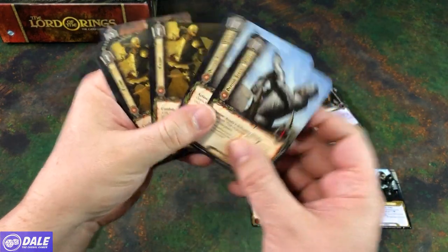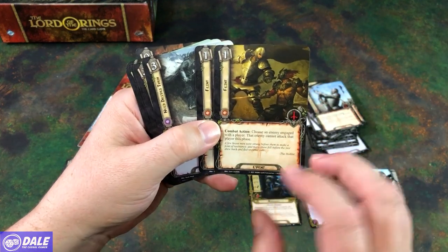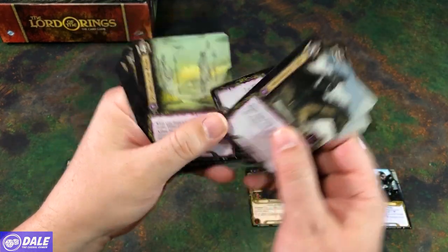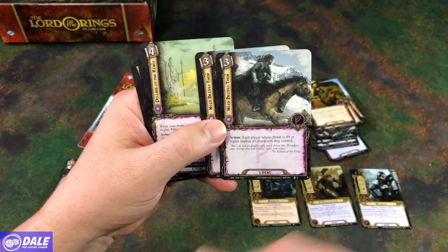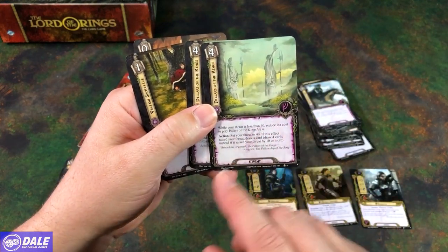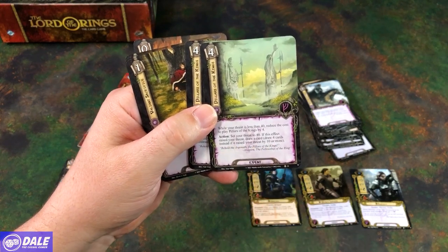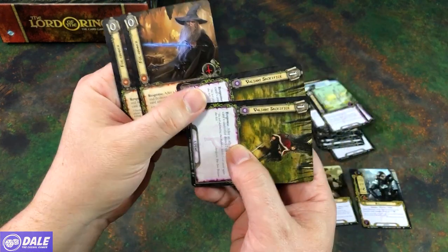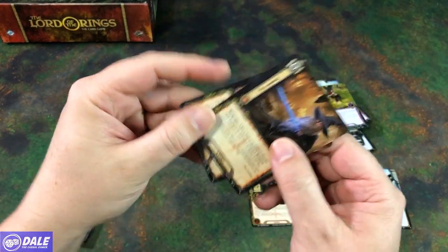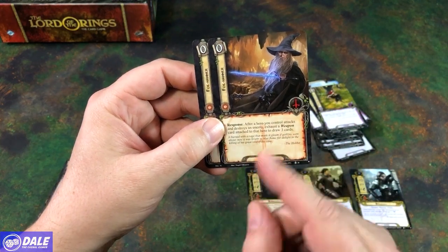Then two Behind the Walls — ready a defending Gondor character; that character gets plus one defense until the end of the phase. Then two Feints — choose an enemy engaged with a player; that enemy cannot attack that player this phase. Two Need Drives Them — each player whose threat is 40 or higher readies all characters they control. Two Pillars of the Kings — while your threat is less than 40, reduce the cost by four; as an action set your threat to 40, and if this raises your threat draw a card, or draw four cards instead if it raises your threat by 10 or more. Two Valiant Sacrifices — after an ally card leaves play, that card's controller draws two cards. Two Foe Hammers — after a hero you control attacks and destroys an enemy, exhaust a weapon attachment on that hero to draw three cards.